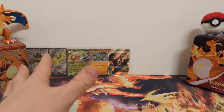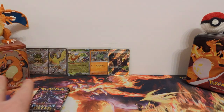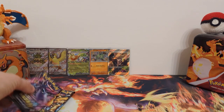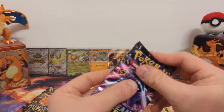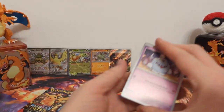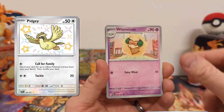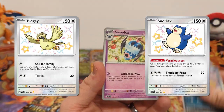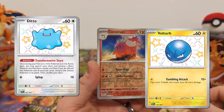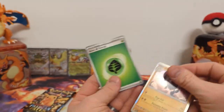The shiny full arts — also called shiny ultra rares — are not that hard to pull, I see everyone pulling them all the time. In terms of baby shinies, I definitely want to pull the Charmander, Charmeleon, and really any of the 151 shinies because I'm a Kanto kid — grew up playing Pokémon Red. We have Camerupt reverse, Golduck reverse, and Annihilape regular holo.